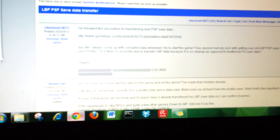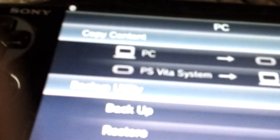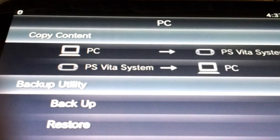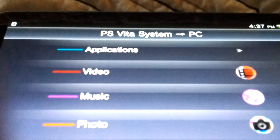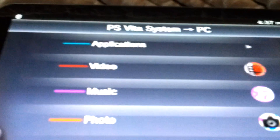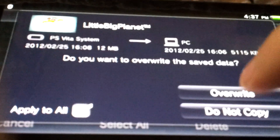I've got Content Manager right here. What I'm doing is — it said the data was corrupted for the PSP, so I exited out of it and it made a completely new save data. So I'm going to go to PlayStation Vita PC so the new save file can go over the corrupted one. Go to Applications, then Save Data, and copy — apply to all, overwrite.